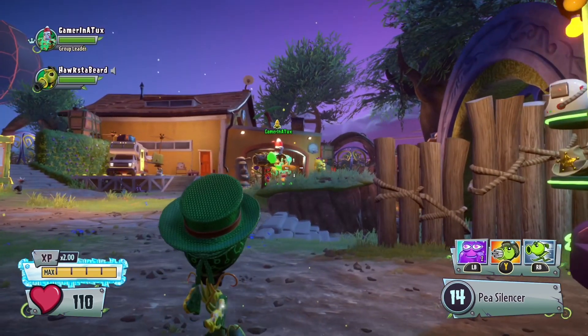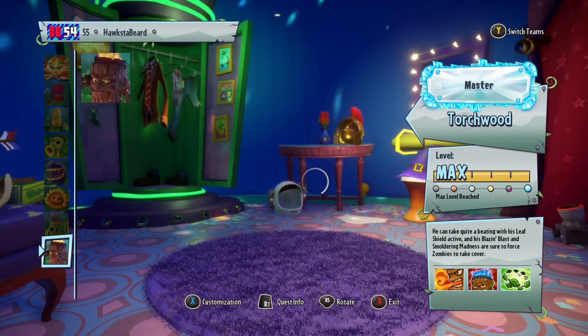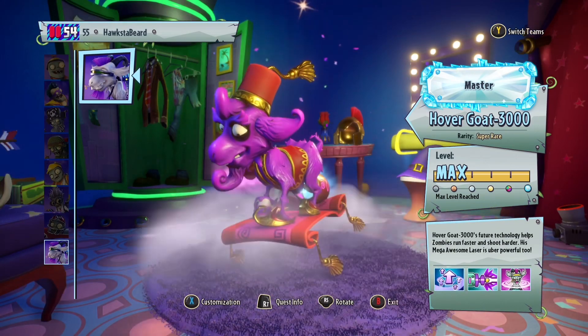First, you're going to want to be in someone else's lobby because you can't really do it to yourself — you can, but it's way harder. You're going to go into the booth, put your cursor on the torchwood, and put your cursor on the hover goat, and what we're going to do is the team swap glitch.